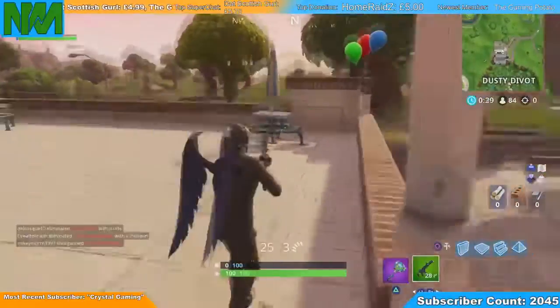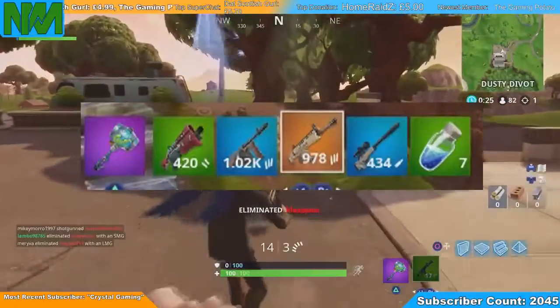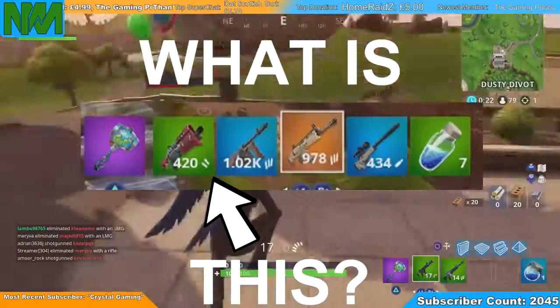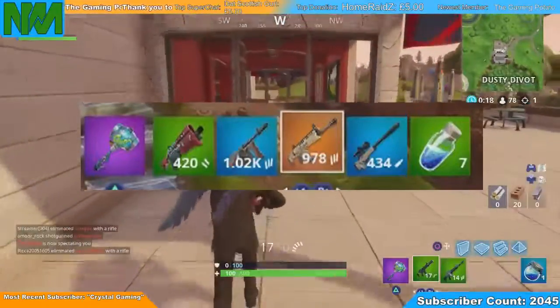I'd make a video where I'm telling you guys all of the FAQ, the frequently asked questions that I get asked on my streams, on the videos and stuff. I've got five questions here and the first question is about my inventory layout. What is it? Why have you got your shotgun first and why is your AR in the middle?